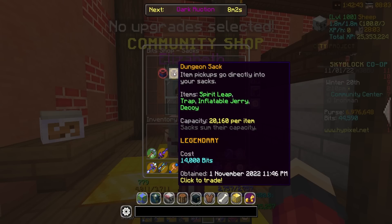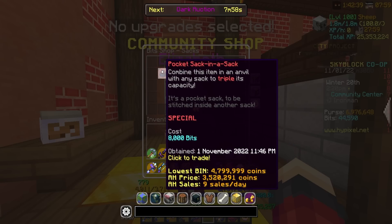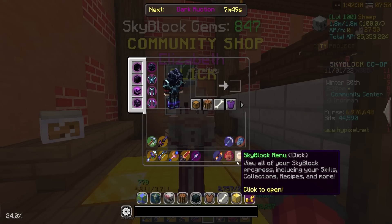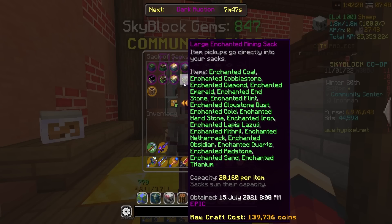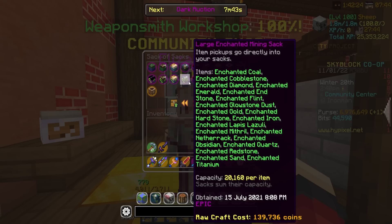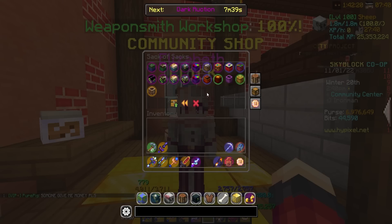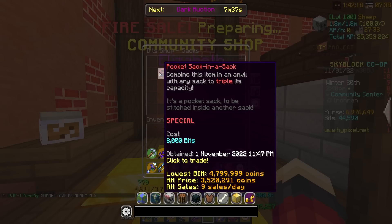Another thing they had was upgrades to sacs. As you guys know, you can buy a rune sac and a dungeon sac. Now you can buy a pocket sac. Combine this item in an anvil with any sac to triple its capacity, basically removing the need for people to make multiple of the same sac. Like Squid Kid has four large enchant mining sacs just to have like 80k storage. So this is actually really cool — we'll be using these in the future.